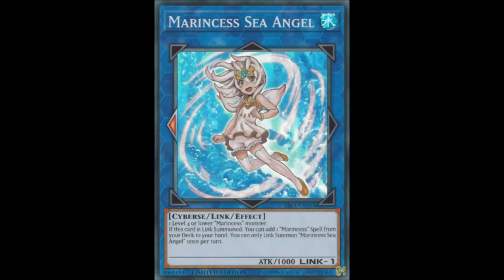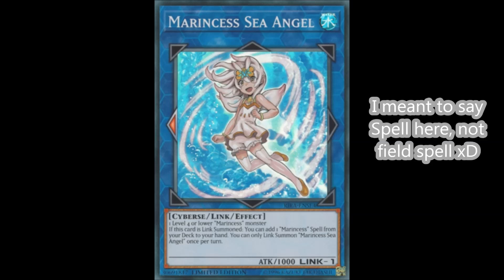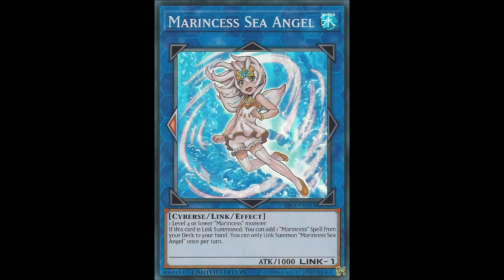Next up we have their other link 1, Marincess Sea Angel. It's a link 1 with 1000 attack, same summoning condition as Blue Slug, and points left. If this card is link summoned, you can add one Marincess spell from your deck to your hand. If you run this it's not more than one, because Marincesses only have one field spell in their entire archetype, which makes it searchable by Metaverse and Terraforming. So it's actually questionable whether you ever want to run this in the first place.